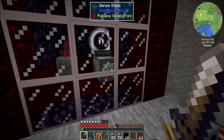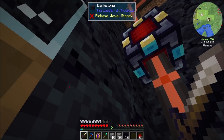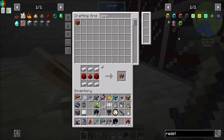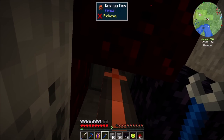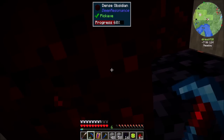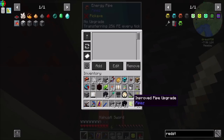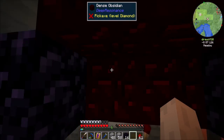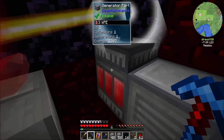So in theory we can turn this thing on. Sweet — and then that should be charging this guy out. I know what's wrong: two things. One, I forgot to click the pipe with a wrench. And two, I forgot to give it an upgrade, because we absolutely want one of those so that it can do more than a tiny amount of RF per tick. I always forget this step with pipes. Now it can extract 8,000 RF a tick, so in theory it should be able to keep up. Definitely keeping up.